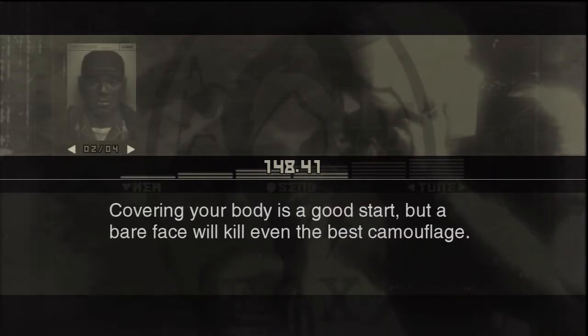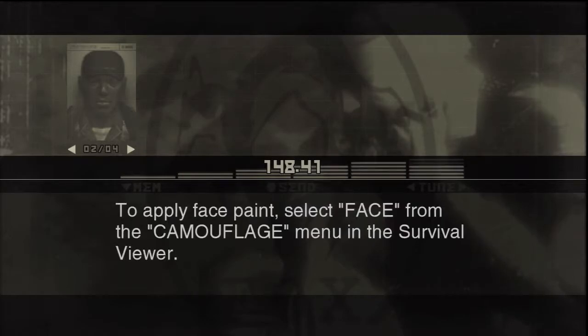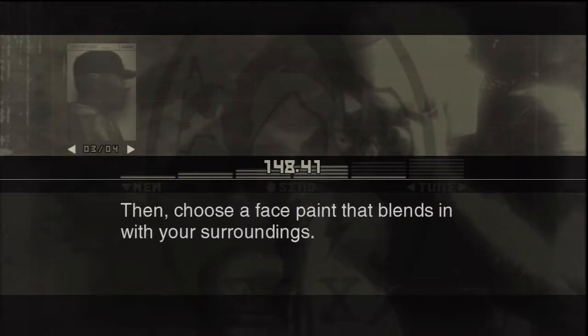Covering your body is a good start, but a bare face will kill even the best camouflage. If the situation calls for a high camo index, you'd better break out the face paint. To apply face paint, select Face from the Camouflage menu in the Survival Viewer, then choose a face paint that blends in with your surroundings.